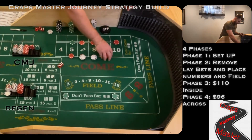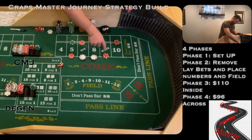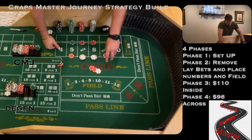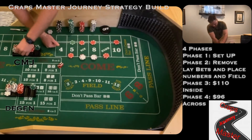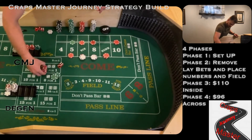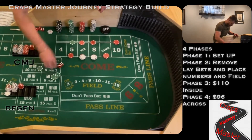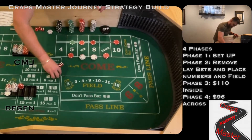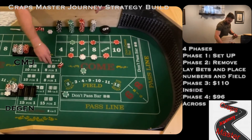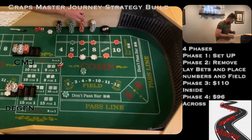And there's a hard four — doesn't matter for either one of us. And there's a 6-3, $9 — that's the point hit. We're going to lose our don't pass. Joe's going to get paid $21 for that inside — pressing his $9 and his $5, rack the $11. Now it's $100. We're going to go to $150 on our don't pass bet here, and this is pretty much the make or break shot. If we get hit off the don't pass here, we're pretty much done — we don't have money to recover. We're going to hit the stop loss and be out.